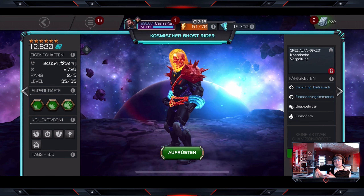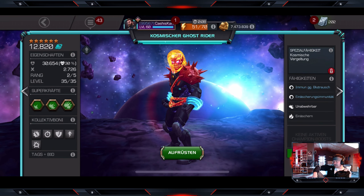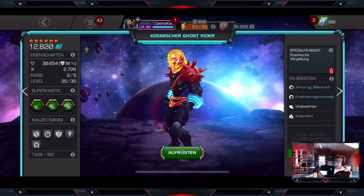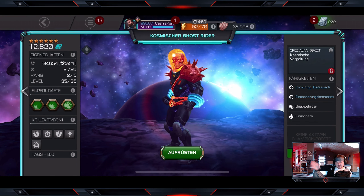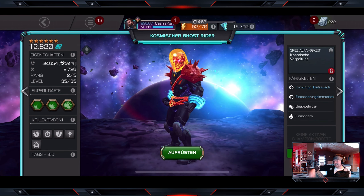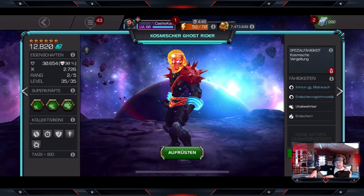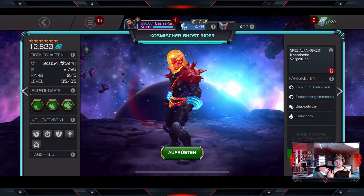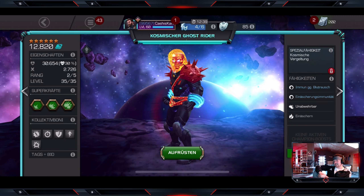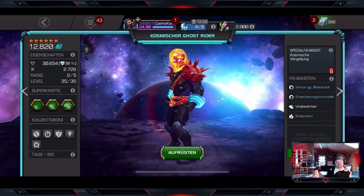Wenn du allerdings hier bist, weil du die grundlegenden Champion Fähigkeiten kennst, aber wissen möchtest, wie du am besten die entsprechenden Urteile zu welchem Zeitpunkt und wie miteinander kombinierst, dann bist du hier ganz richtig. Wir gucken uns einen Kampf gegen den Winter Soldier an, wo ich euch die für mich funktionierende Routine erkläre – sie funktioniert gegen längere Kämpfe, Gegner mit 400.000 Energie aufwärts.